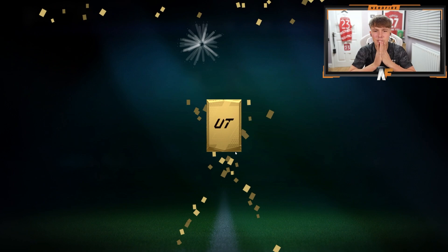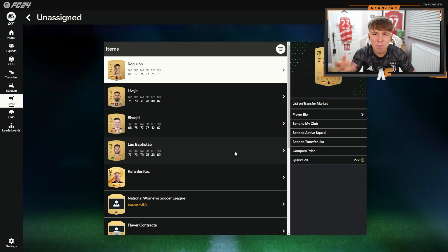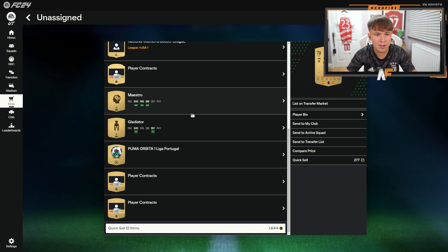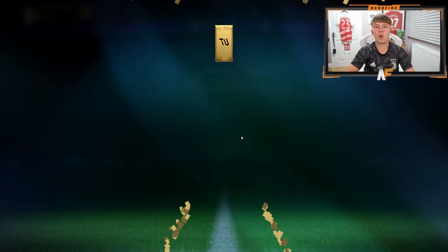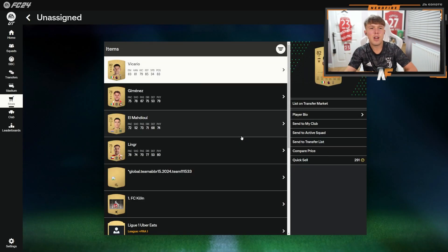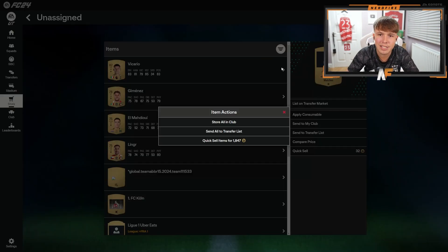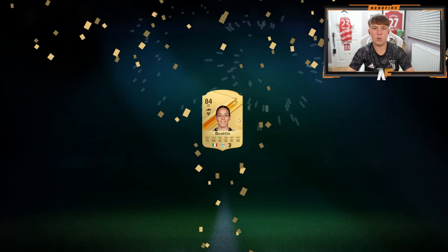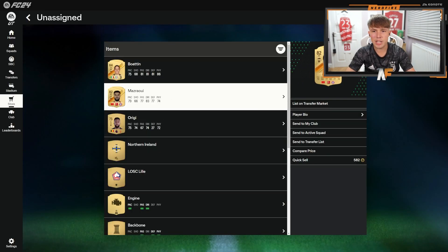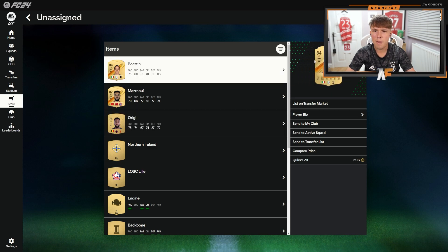Pack number two — Reguilon! As a United fan I'll take that. Probably won't ever use him but I'm adding to the collection of United players. Third pack — Vicario. We've got a thousand coins too, not really anything great. Then we get a board with Bwatin and Masrawi — not a bad card actually. And Origi, obviously just transferred to Forest — I wonder if he can be in the foundations. Second highest rated packed so far. Another board — Christensen, 67 pace, but I'll take any boards at this stage.